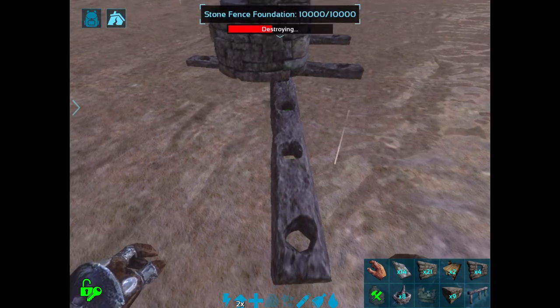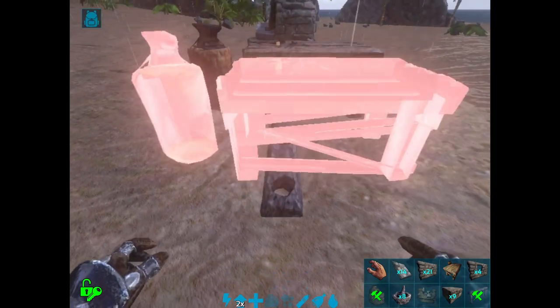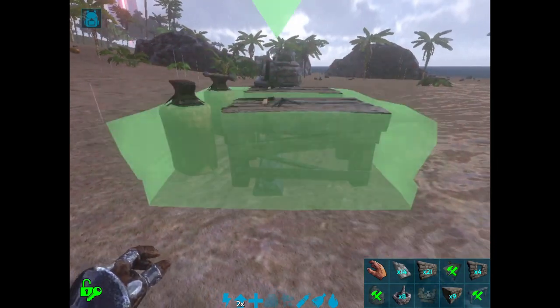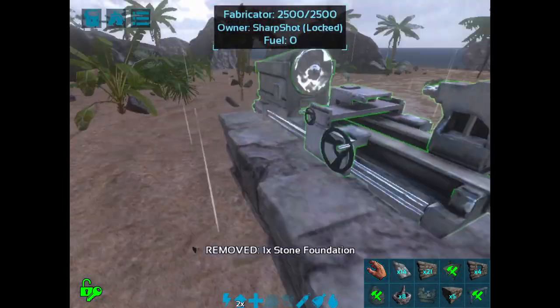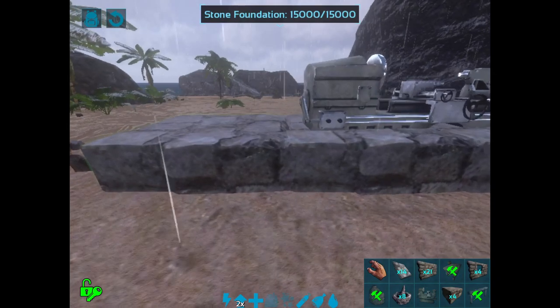You can fit two smithies in here — one and two. And then you put a stone foundation over it. That's coming out a little bit so I'll just put that there. Now that's protected.